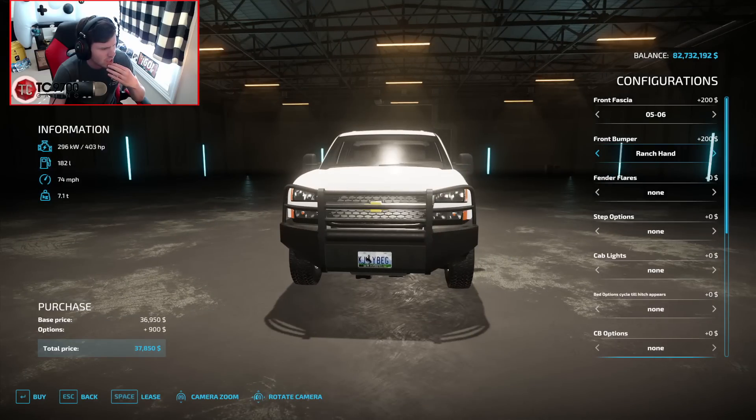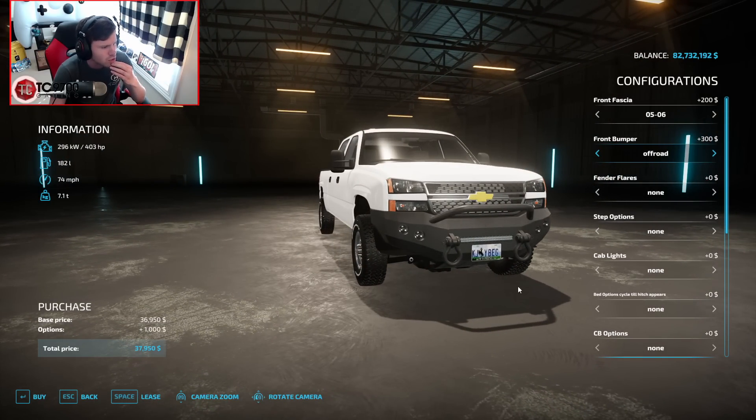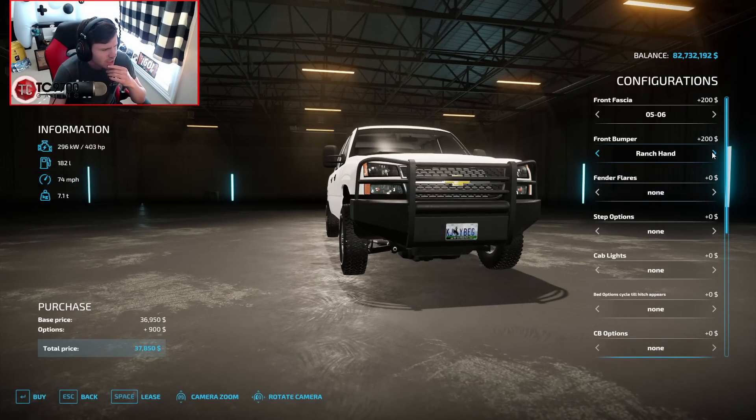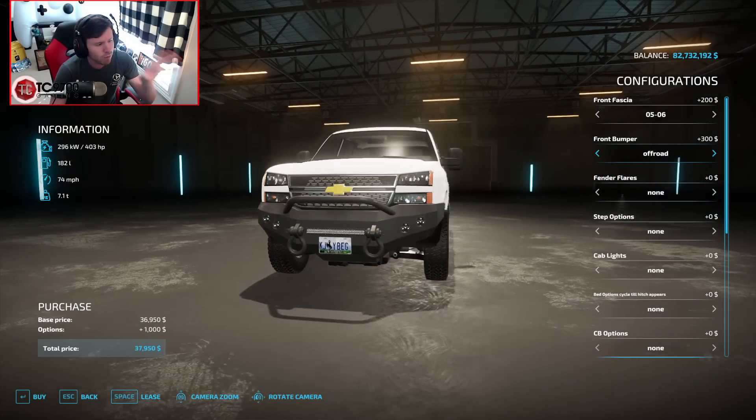Front bumper wise, we've got stock, we've got a Ranch Hand, and we've got an off-road bumper. Whoa, that thing is huge — look at the size of the D-rings on that thing, the hooks are enormous. I'm back and forth but we'll go with that one. Later on down the road we might be able to go back and play around with some of the other options and see what looks good.